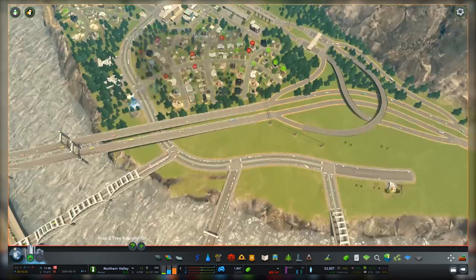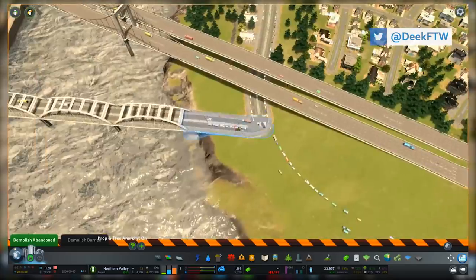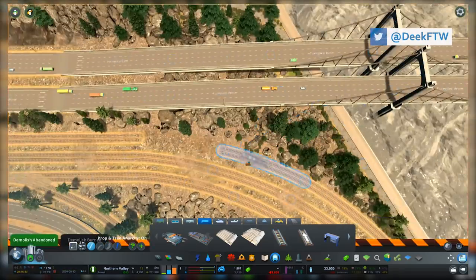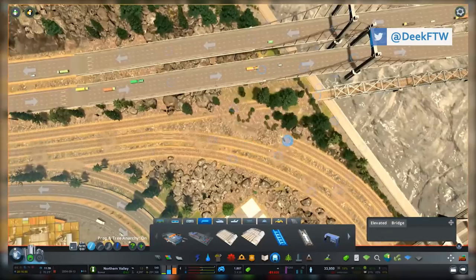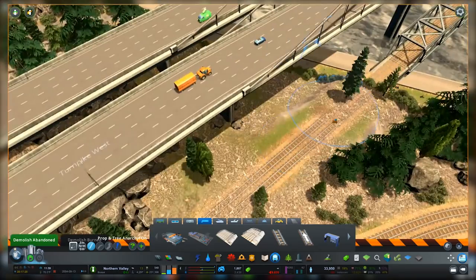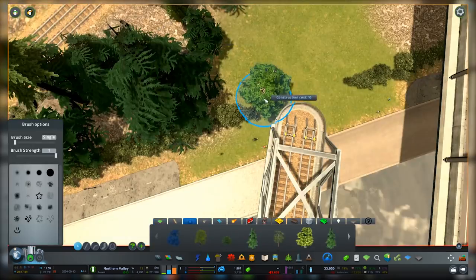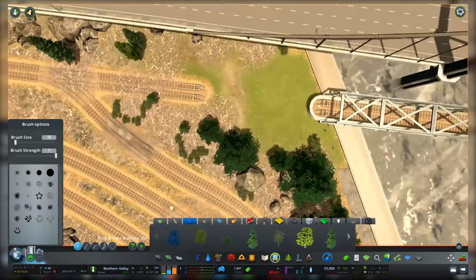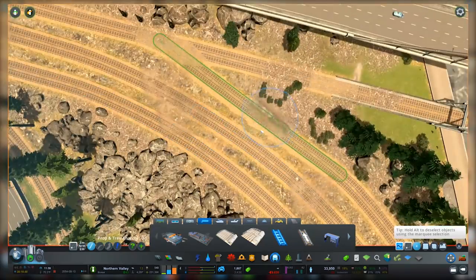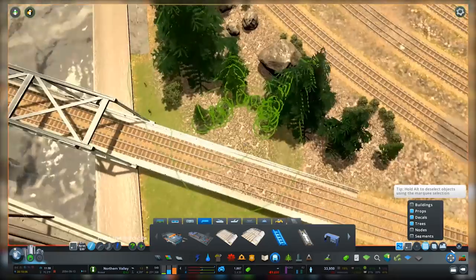Welcome back to Northern Valley. This is going to be a pretty productive episode — I probably bit off a little more than I should have. We have a lot of work to do, and you'll notice right away that it has to do with the railroad. In the last episode we did an in-town train depot, and this episode is all about getting those train lines hooked up to the harbor.